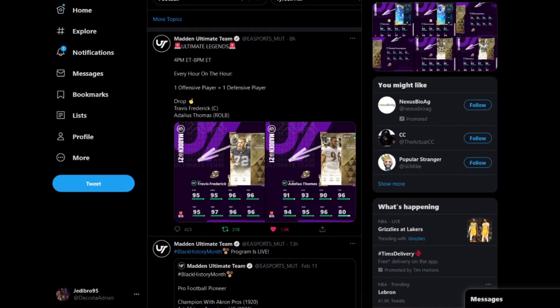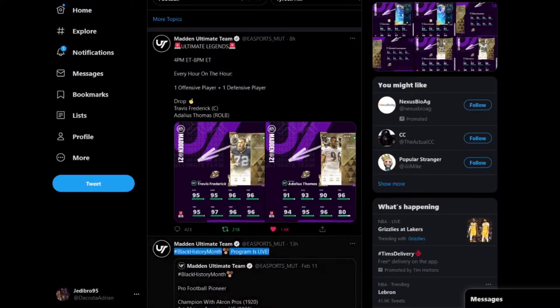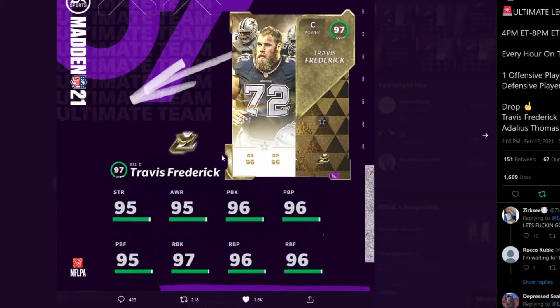They also announced two new NFL Honors cards. The first card in question is Travis Frederick — a power center for the Dallas Cowboys. All of these cards are going to be 97 overalls, so with power-ups they're going to be 98 overalls. This card is actually pretty amazing: 89 Strength, 95 Awareness, 96 Pass Block and Pass Block Power, 95 Pass Block Finesse, 97 Run Block, and 96 Run Block Power and Run Block Finesse. This is amazing — best center in the game right now, probably ahead of Kevin Mawai in my opinion.